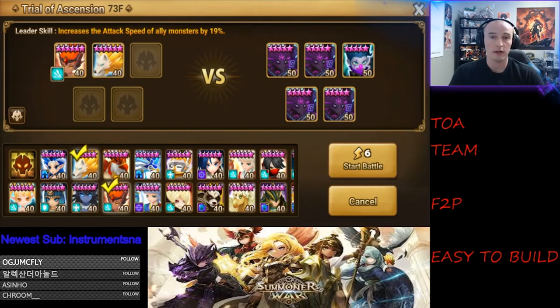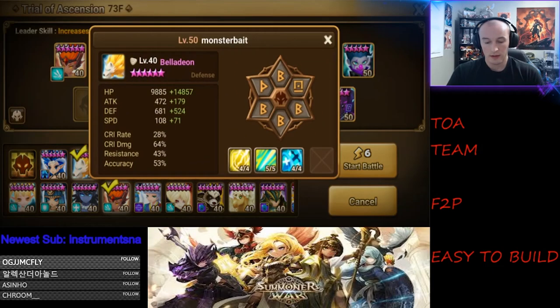The next monster is your healer, Bella. Bella provides a defense break on skill 1, a strip on skill 2, and big heals plus an attack bar boost on skill 3. You could also use Chesun — Chesun is actually a stronger healer than Bella and provides an attack buff — but Bella is probably your first six-star healer from your GB10 team. The strip is really useful because some floors have monsters with invincibility or shields that are hard to get through.